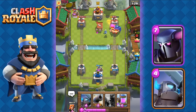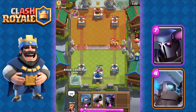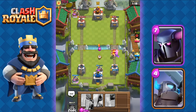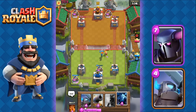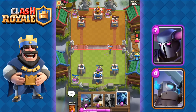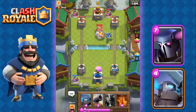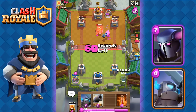He has some Barbarians which he placed right at the point where our Poison was gone. We're gonna place our Collector first, and then place down the Valkyrie to quickly counter those two Barbarians. Now we know what he has — he's a Hut Spammer — but we have the Poison which is a very good card against Huts. We'll go with the Valkyrie and three Minions right here.